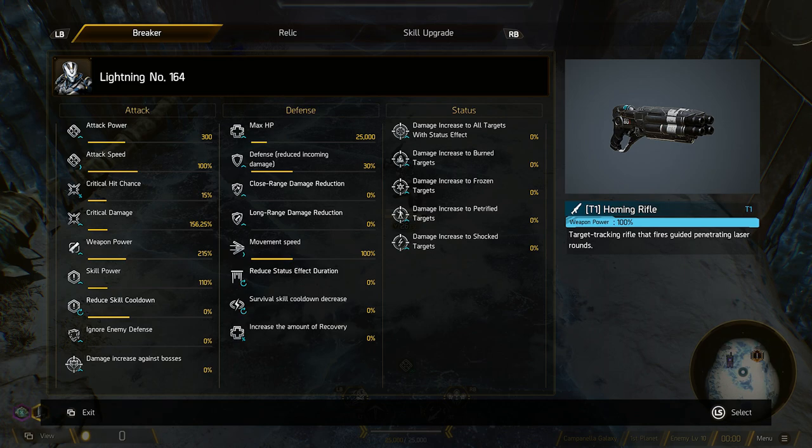As you can see, you've got an abundance of stats such as attack power, speed, crit hit chance, damage, weapon power, all the way over to your defensive stuff such as movement speed, reduced status effect duration, and survival skill cooldown decrease. But if you don't know what to look for or how these affect your actual build, it can mean you're picking up relics and not making the strongest character you could achieve.